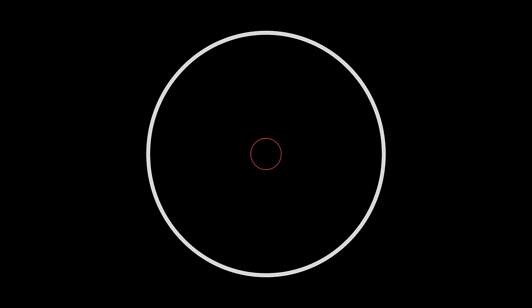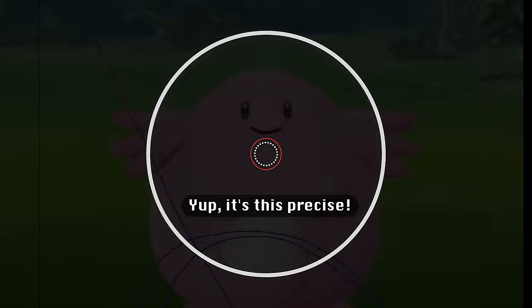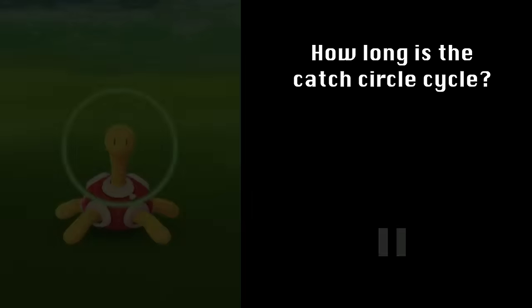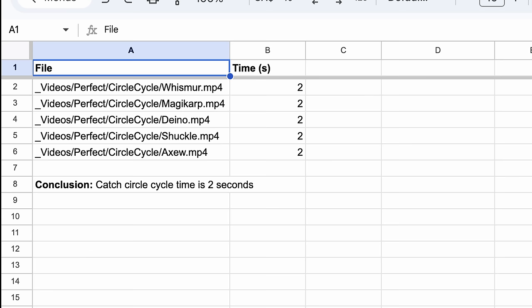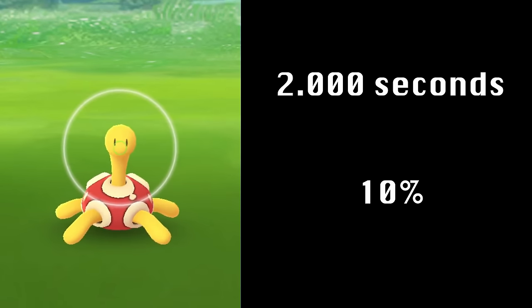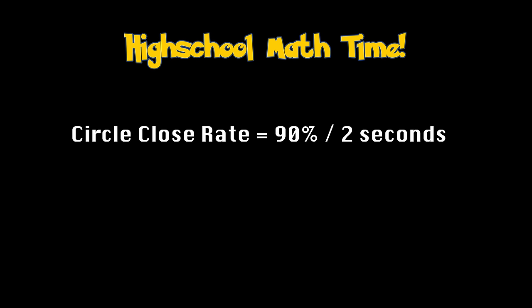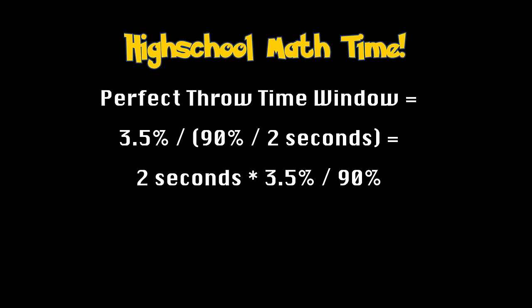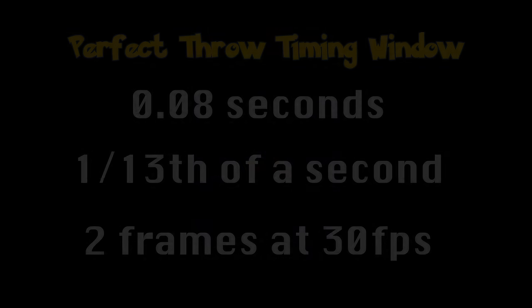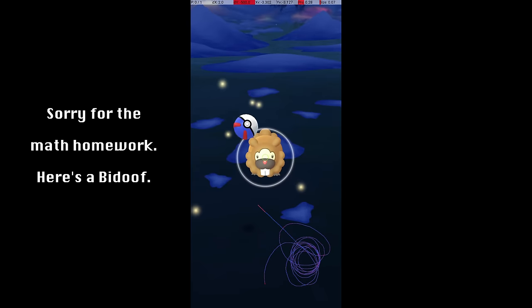That means that if the gray circle is this size, then the catch circle has to be this size or smaller, but not smaller than 10%. To figure out how big this window is in terms of time, I measured the amount of time it takes for a full catch circle cycle from 100% to 10%, testing on 5 different Pokemon to ensure it didn't differ between Pokemon. In all cases, it took 2 seconds for a full cycle. We want to know how long it takes for the catch circle to go from 13.5% to 10%, given that it goes from 100% to 10% in 2 seconds. This can be calculated as 2 seconds times 3.5% divided by 90%, which is about 0.08 seconds, or about 1 thirteenth of a second — a little over 2 frames at 30 frames per second. This is a small window, but not inhumanly small, since I and others have been able to hit many perfect throws.